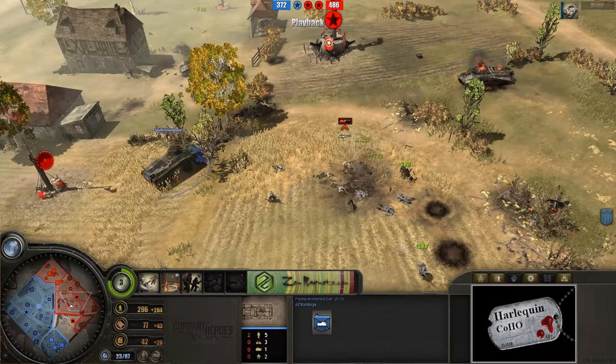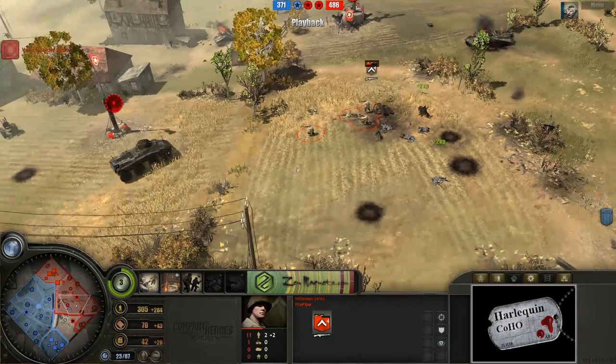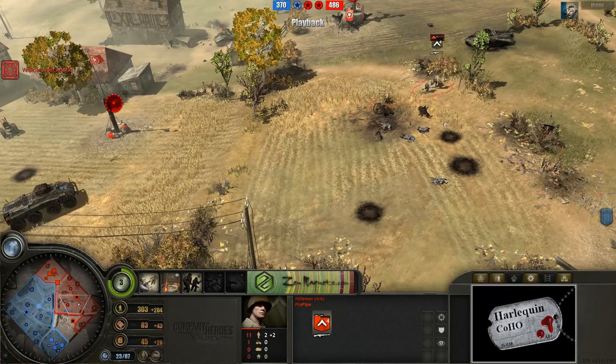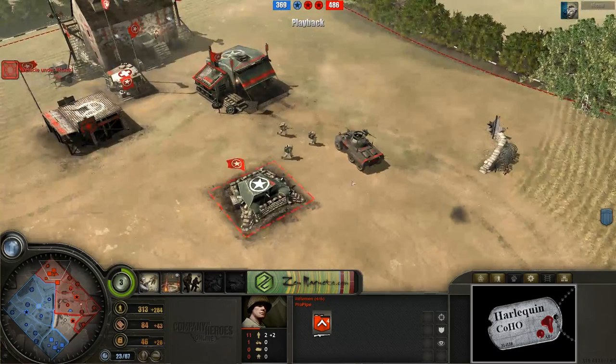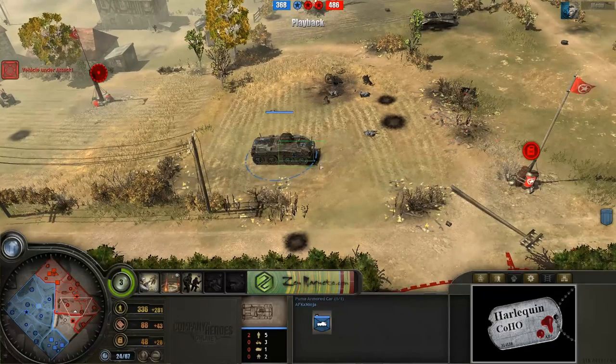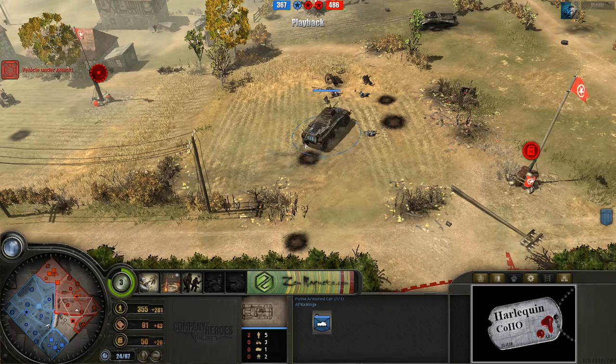I do believe that Greyhound was able to get on out of there. And now just the Puma left in the middle wrecking away at these riflemen here. ProPipe's VET-2 riflemen with 11 kills and 1 light vehicle kill, probably going to have to retreat on out of there. It looks like this Greyhound armored car is quickly being repaired though. And for the time being, that was just kind of an exchange of units — really no gain for either player.